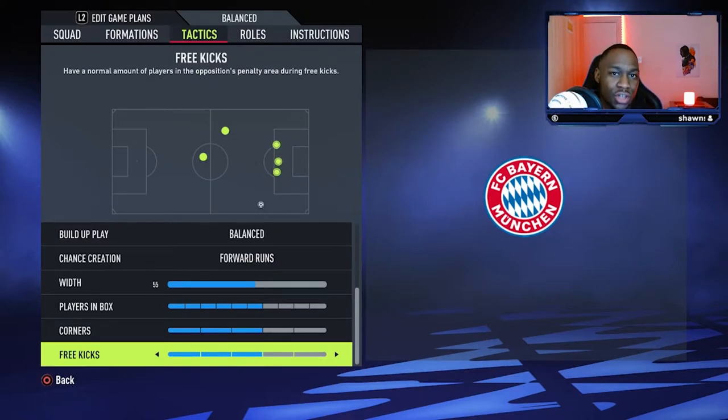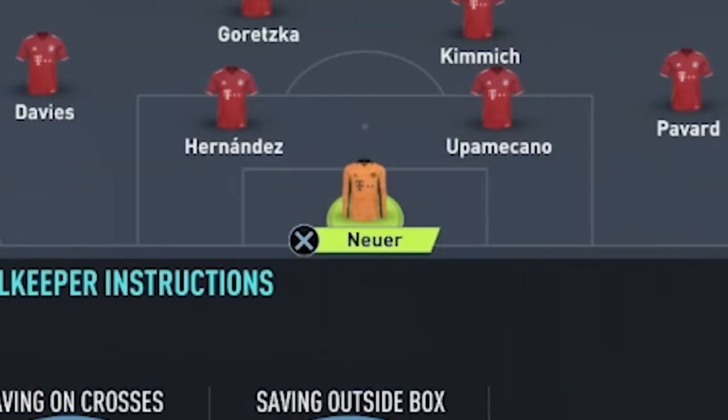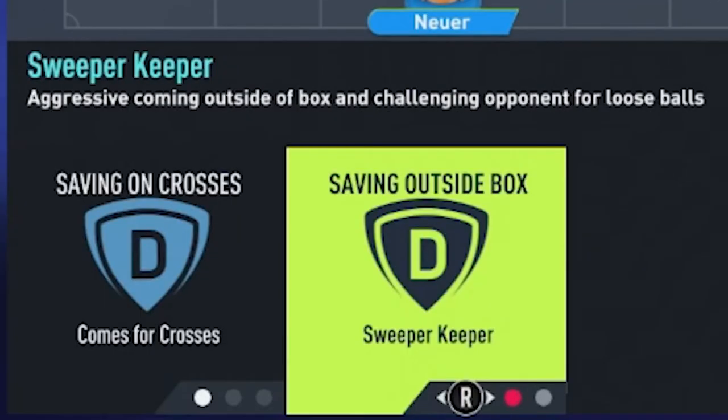Now we're going to move on to the instructions. I do hope you're enjoying the tactics so far — if you are, please drop a like and hit that subscribe button. I'll be making loads more custom tactics, and if you want one for a specific team, drop a comment below. Starting with Manuel Neuer, we are going to have him on comes for crosses and on the sweeper keeper role.